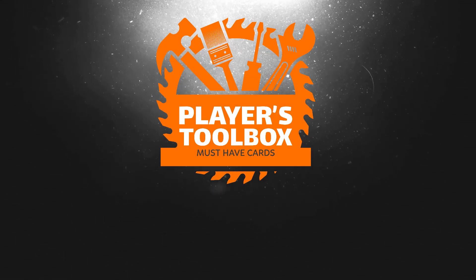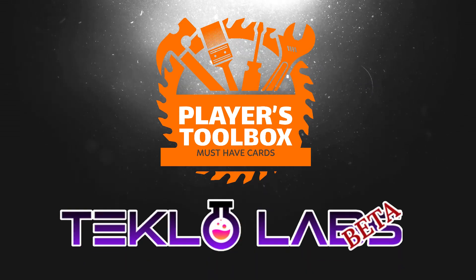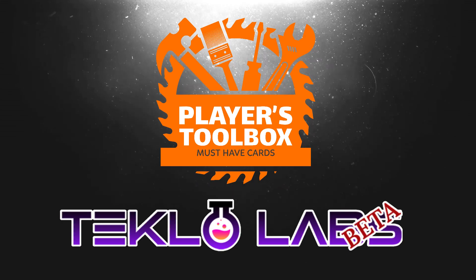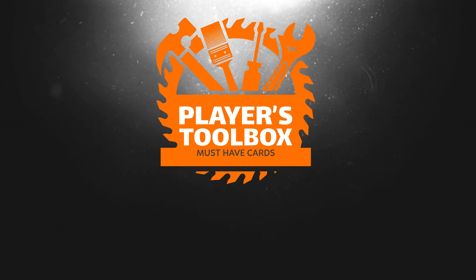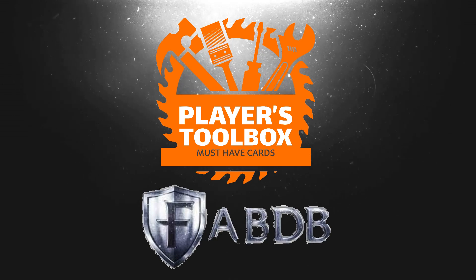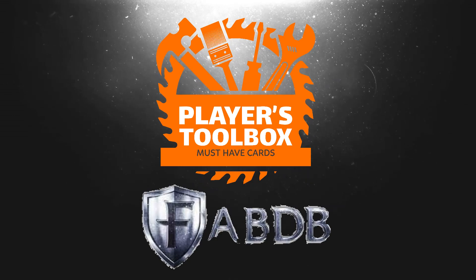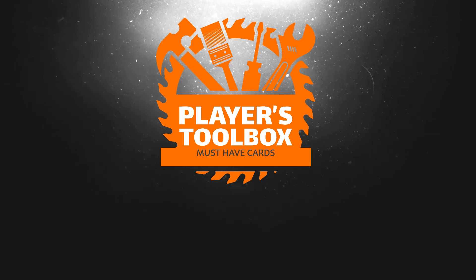These card recommendations were made using the data from Teklo Labs. If you haven't checked out Teklo Labs yet, there's a link in the description. It crunches data from lots of deck lists and gives us really important information about single cards. Teklo Labs comes from the creators of FabDB — if you haven't checked this out, there's also a link in the description. It's a great deck builder and collection manager. Please like, subscribe, and leave a comment if you found this content useful.